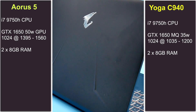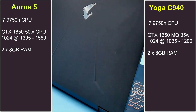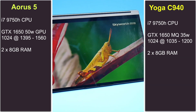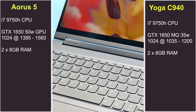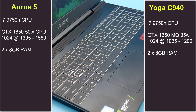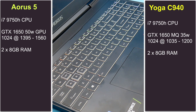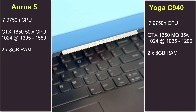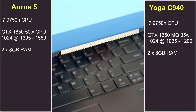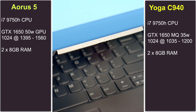Hi, this is Stephen from Own or Disown. In today's video I am comparing the GTX 1650 in the Gigabyte Aura 5 against the GTX 1650 Max-Q in the Lenovo C940. Now both have 1024 shaders, but the 1650 Max-Q is a 35 watt part versus 50 watt for the 1650. Both laptops have the i7-9750H CPU and 16 gigabytes of RAM running in dual channel, and all games were tested at 1080p.